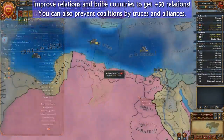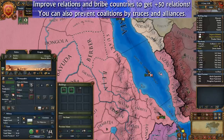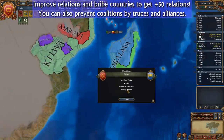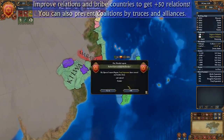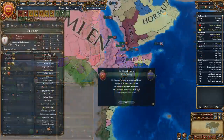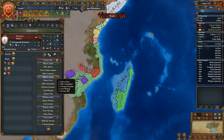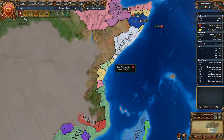This is especially effective against larger nations, as coalitions are based around comparative strength and will often disband if their more powerful members leave. You can also recruit more soldiers and form alliances with the strongest nations you can find to boost your allied military potential, making the coalition more likely to disband entirely. Additionally, any nation with a truce cannot form a coalition against you, so threatening war and demanding provinces from nations cuts them out of the coalition entirely.